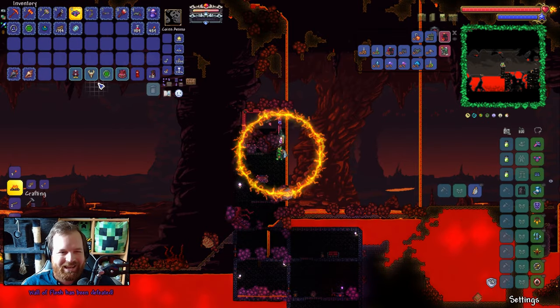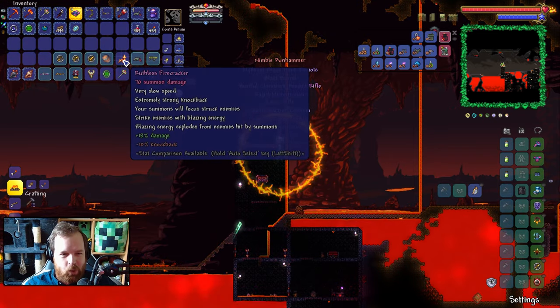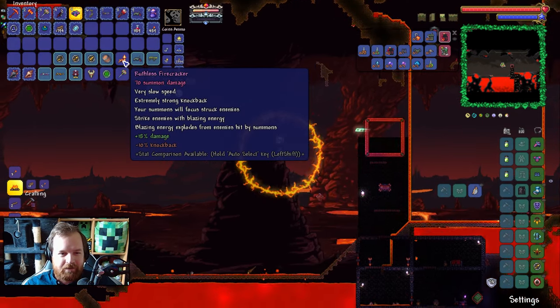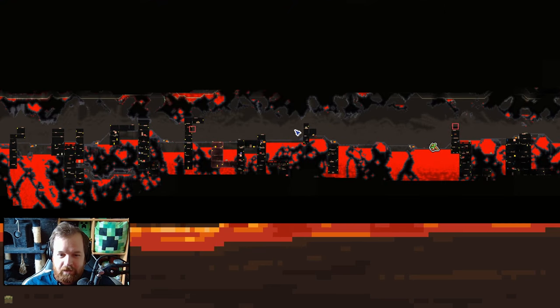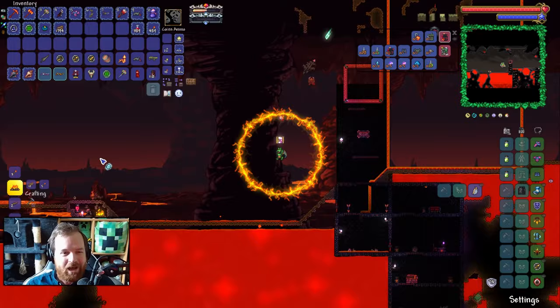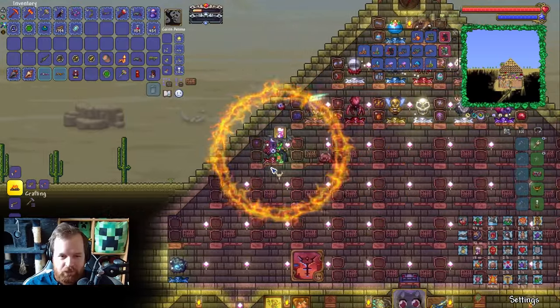The goat skull — hey, we've got the master mode drop already! Lovely stuff. We've got the main article of the matter, the goat skull. We got it pretty quick. We managed to take this guy down really freaking quickly — this is where we took him down this time. Let's go ahead and finish off the wall of flesh's display area with the goat skull.